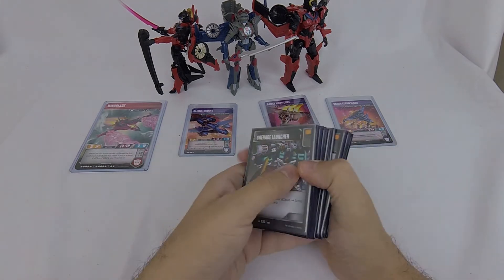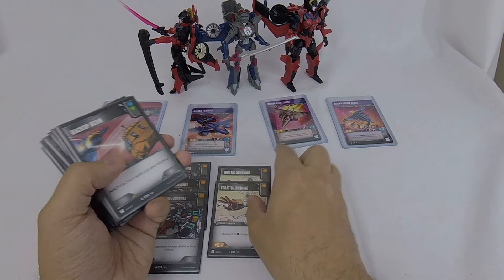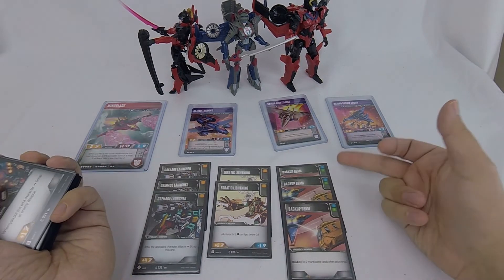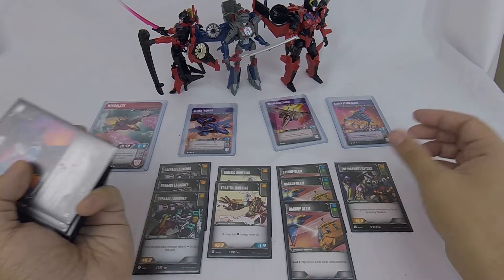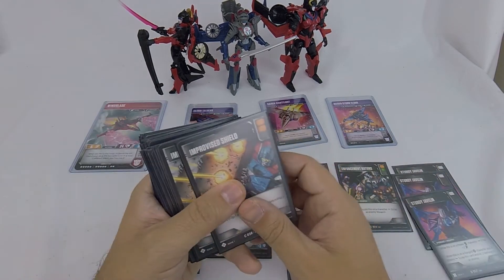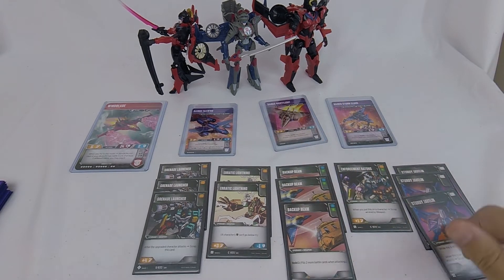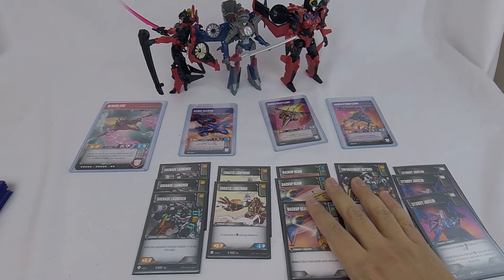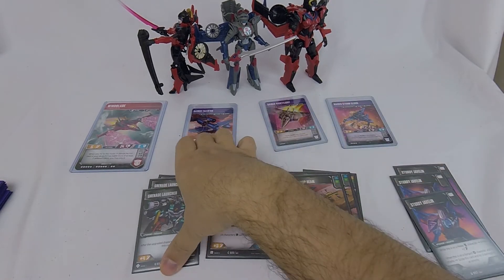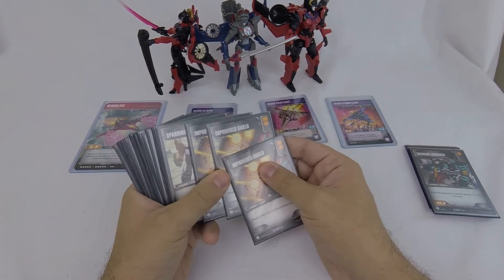Let's talk about the deck list. I'm running a mostly aggro deck with a lot of standard aggro tools: three Grenade Launchers, two Erratic Lightnings, three Backup Beams — in this deck list they go from being blue-greens to double blues, double oranges you can pick up when needed — one Enforcement Batons, three Sturdy Javelins. I'm running three different ranged characters so I'm expecting value out of those. That's my weapon package — twelve weapons total, four of which I can play off the top of my deck with Wind Blade, and the same four I can pick up on a flip.